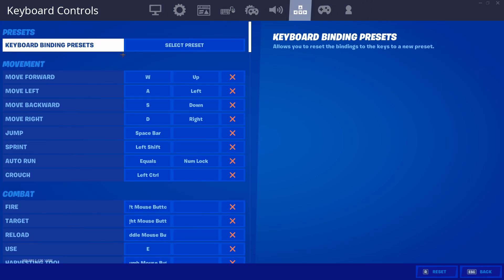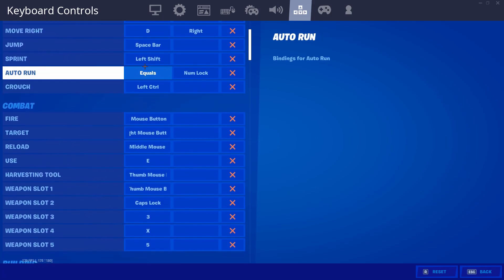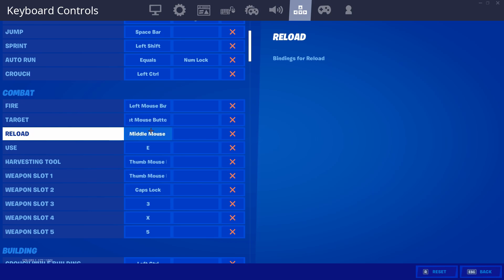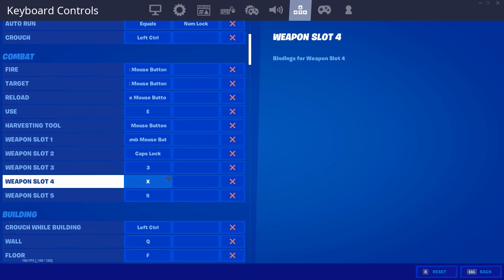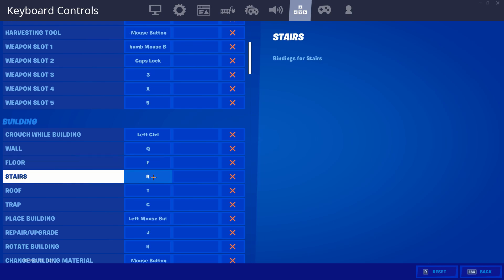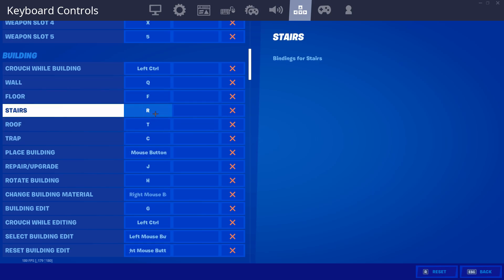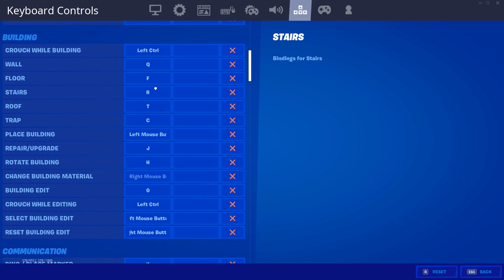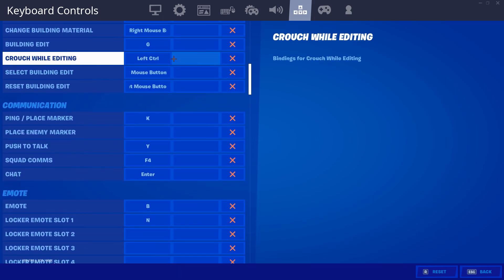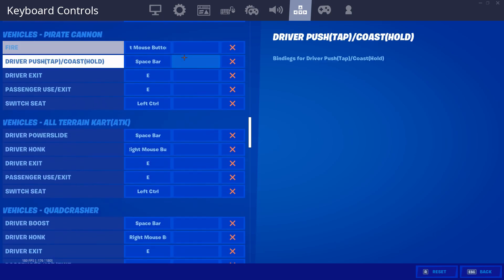For keybinds: movement is WASD. My reload is middle mouse button — I click the scroll wheel down. Use is E, harvesting tool is my back mouse button, weapon slot one (shotgun) is my front mouse button. Wall is Q, floor is F, stairs is R, roof is T, edit is G. I don't use confirm edit on release. Push to talk is Y, which is pretty hard to use but it works.